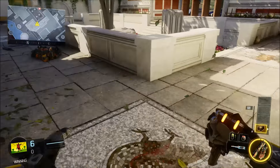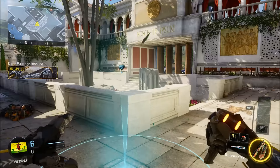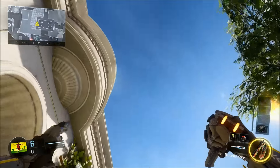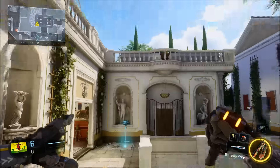Once the care package comes into its place, you're going to notice that it's floating in the air. I don't know if this glitch is brand new or if it's been out for like 24 hours or whatever, but as you can see, I failed to jump on top of the care package — but practically this is the glitch.